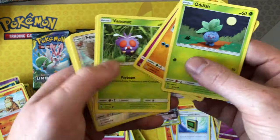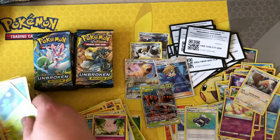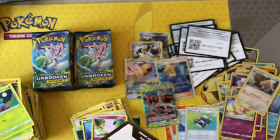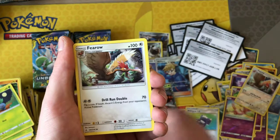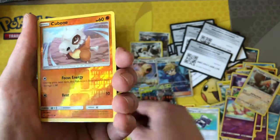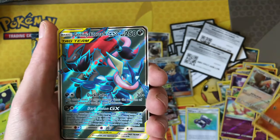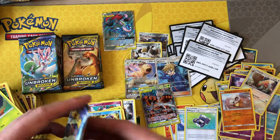Back onto green and we have a Fearow reverse and a Pokégear 3.0 — that's worth pulling out. Starting the next pack — Water energy, Dodrio, Metapod, Pharaoh, Zubat, Jigglypuff, Bellsprout, Diglett, Poliwag reverse, Cubone — and behind that we have Greninja and Zoroark full art! Boom — not a bad booster box so far.